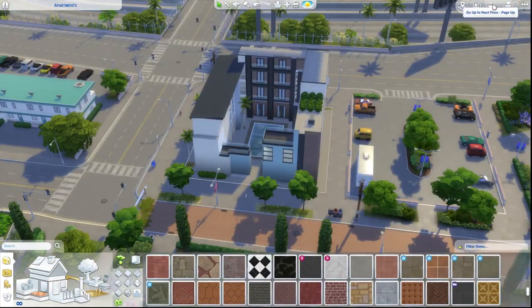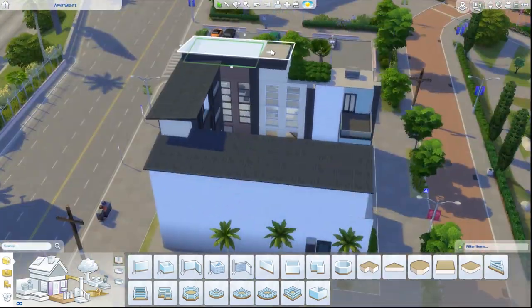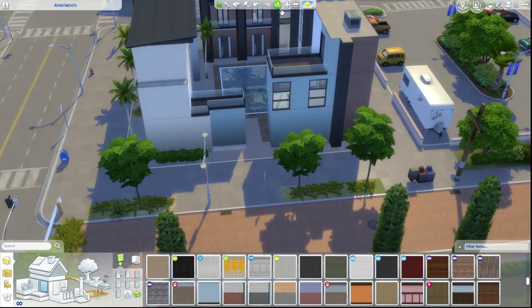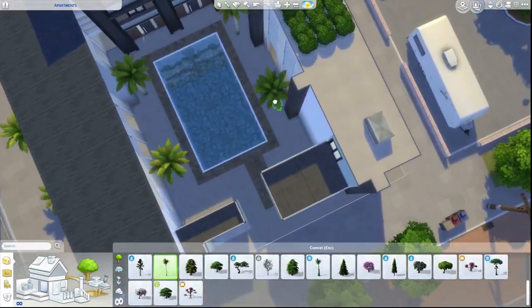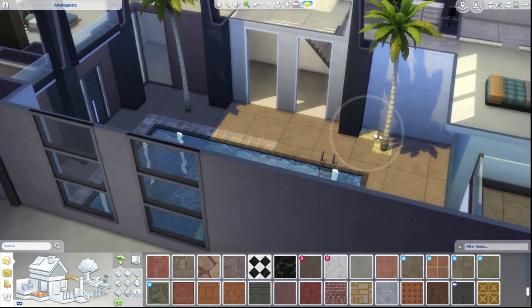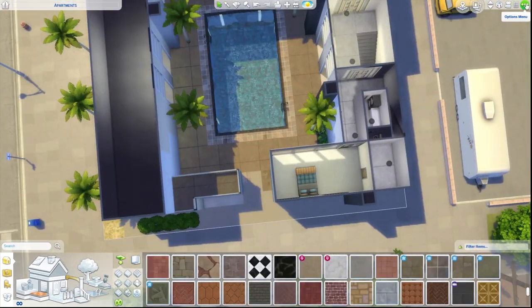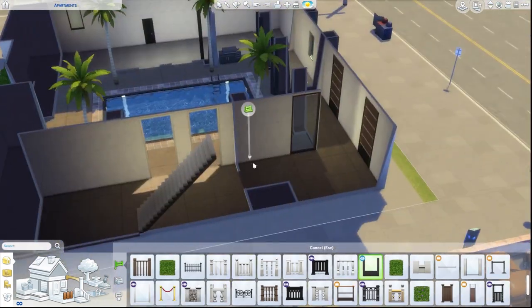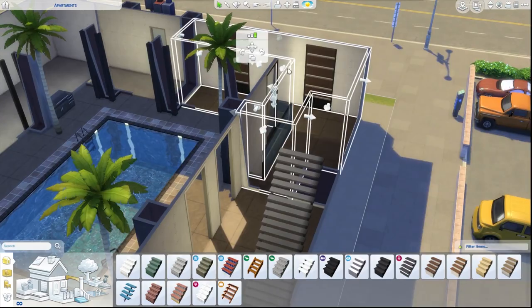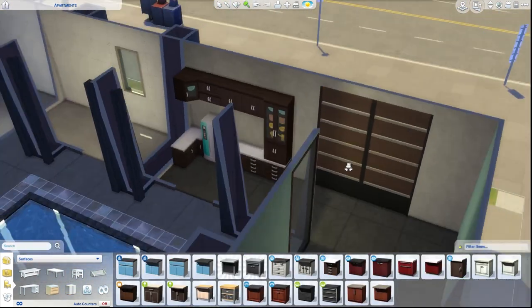In the downtown Starlight Boulevard area there were two lounge lots, so this one is replacing one called Orchard a Go-Go since you don't really need two lounge lots. I was thinking this could maybe be a mini-series of building Starlight Boulevard, which has five lots. I'd like to redo the lounge, do a nightclub build, and the area next to this lot — I think it's a gym — I was thinking it'd be cool to do a sushi karaoke place set as a restaurant.